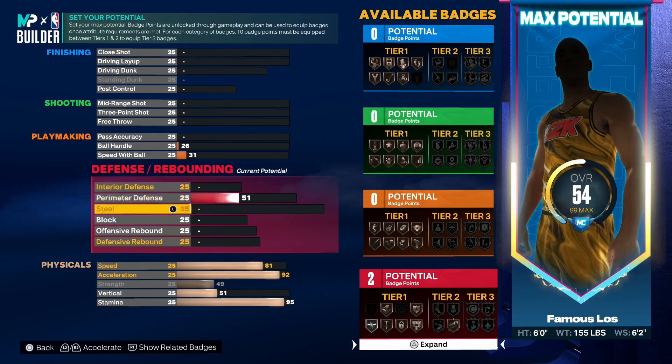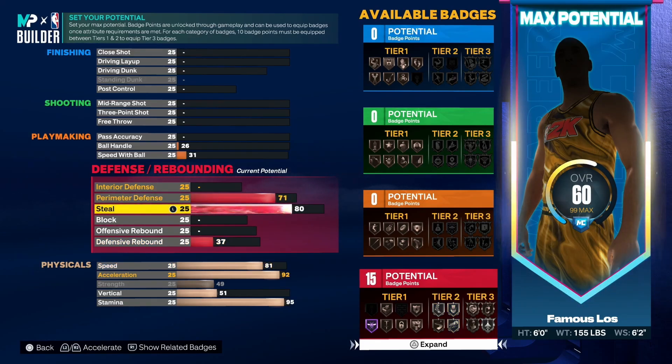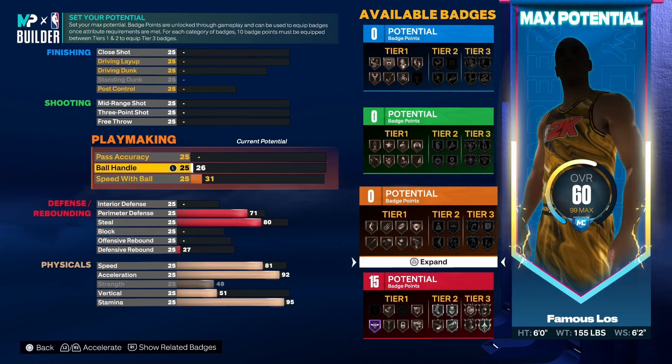Moving on to defense — this build is pretty decent. You get a 71 perimeter defense, so it's not terrible, and then you get an 80 steal so you'll be able to get in those passing lanes. Silver interceptor, bronze glove to help you out a little bit, and you get Hall of Fame off ball pest — that suits Famous Los pretty well. He just seems like somebody that would be an off ball pest, so that's definitely going to help you guarding on the perimeter and trying to stop those backdoor cuts. The defensive rebound you want to take down to a 27.